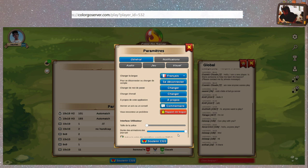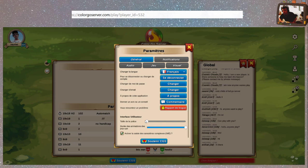Taille de la police — on va laisser en minimum. Durée des animations des pop-ups, on verra ça tout à l'heure. Activer la saisie des caractères complexes — je crois que c'est sûrement quand on met des smileys ou des trucs comme ça.